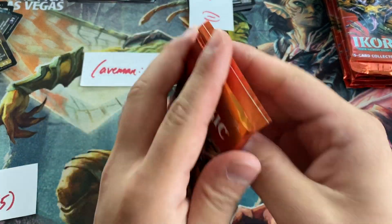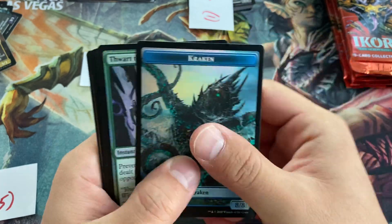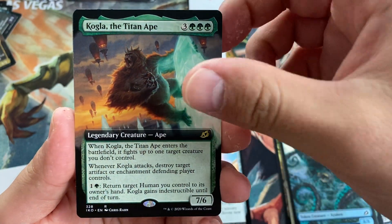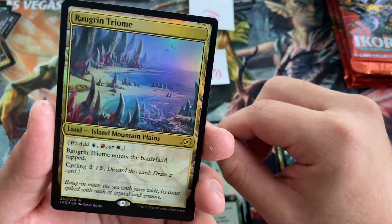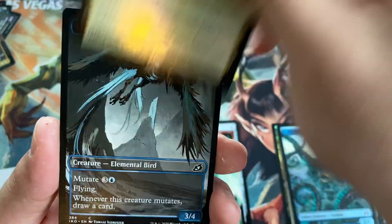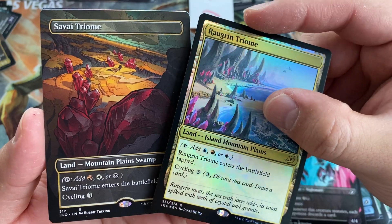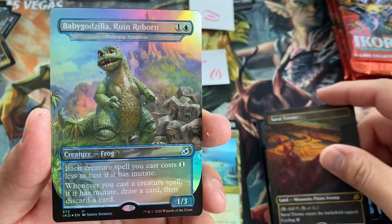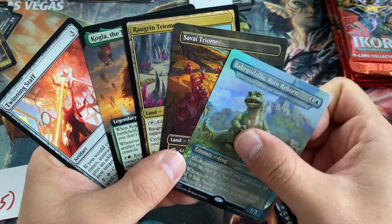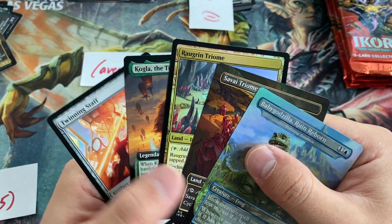Caveman, Redeemer of Souls — got a pack for you too. Got a Kraken Token — nice and spooky — and some foily boys, commander card: Twinning Staff. Extended art Kogla the Titanate. A foil Triome — not bad! Probably the only Jeskai Foil Triome I've opened. Don't really open a foil Triome in this spot very often. Oh — a double Triome pack! A Baby Godzilla Ruin Reborn foil, and a Trumpeting Gnar. Much better than your last pack. Caveman got two Triomes and a foil Godzilla — probably one of the less popular ones, but not too bad at all.